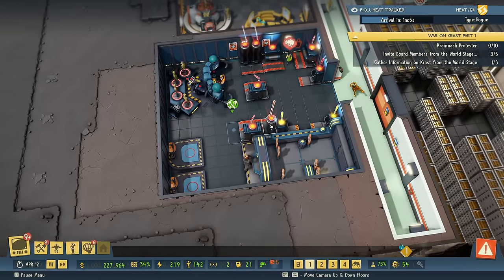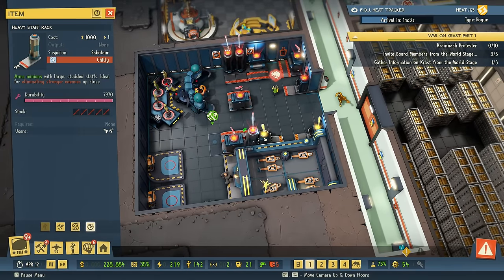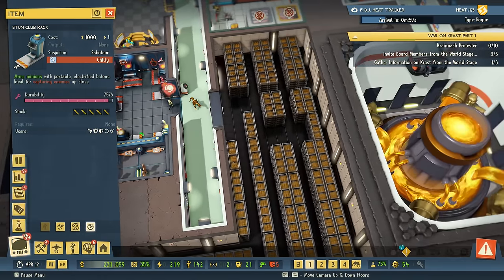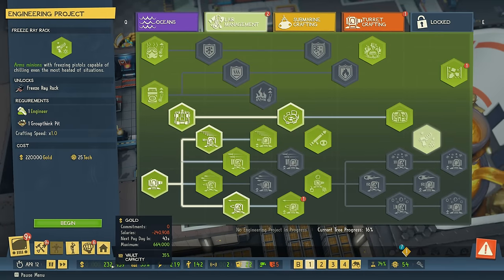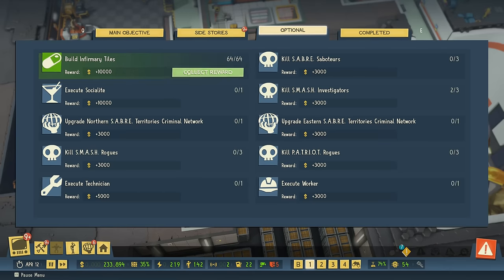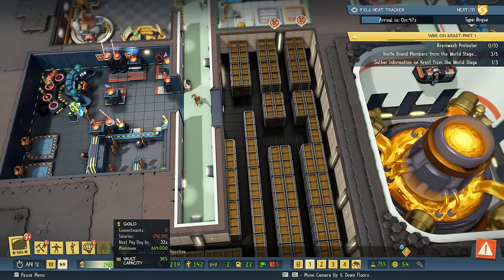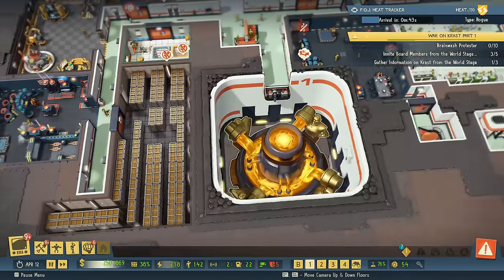Next up we have the racks — being used already. They're using all the weapons there immediately. Let's also use my engineers. Money-wise it's too tight — we need to pay salary. This is coming in so at least we can pay the salary. Then I need to wait a bit, and then we research more turrets again.